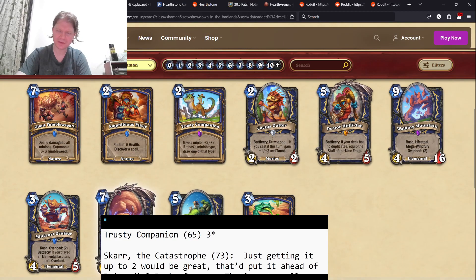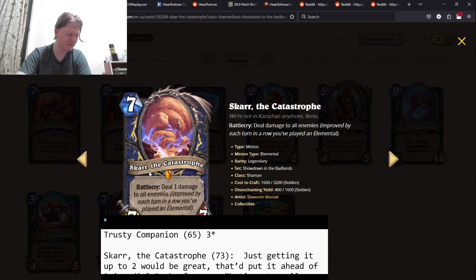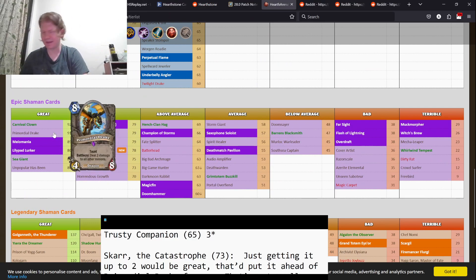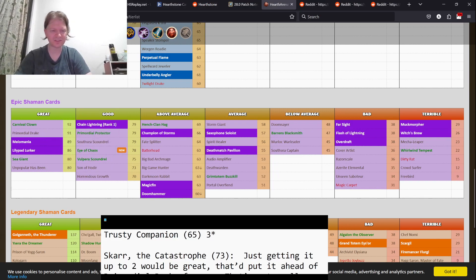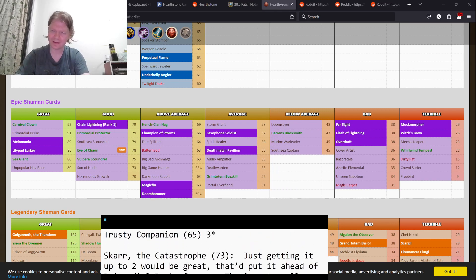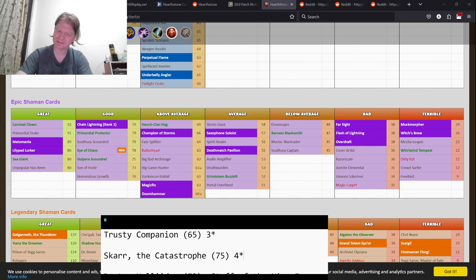Scar the Catastrophe — Legendary number one. Deal one damage to all enemies, improved each turn in a row you've played an elemental. By itself, seven mana 7/7, deal one damage. That's comparable to a Primordial Drake. Primordial Drake is eight mana with taunt. This is seven mana 7/7, deal one — all you need is one elemental for this to be better than Primordial Drake, without the taunt, but it's still going to be a really good card. And then you can get it up to two, three, even four damage. I think there's going to be a little trouble with the elemental chain, so I should put this at a four-star card. Primordial Drake is five stars, but I think Primordial Drake is a little overrated.